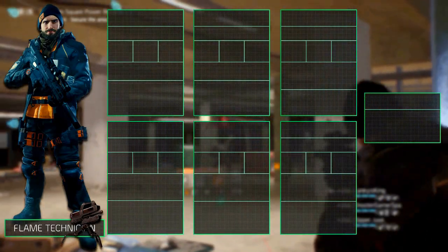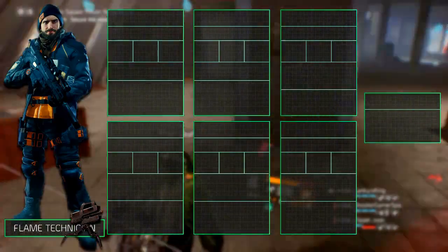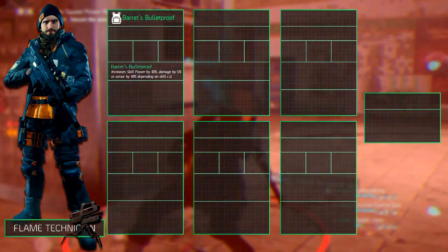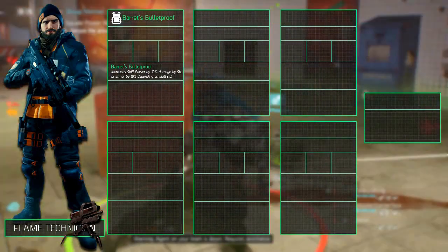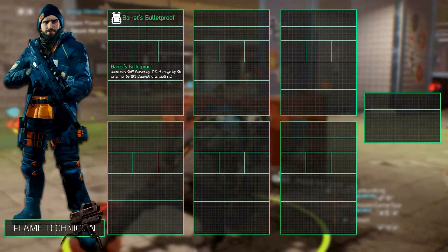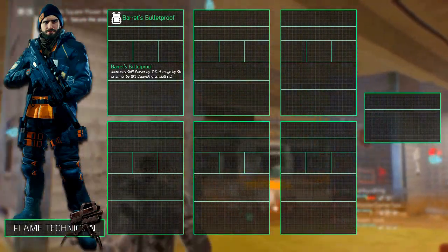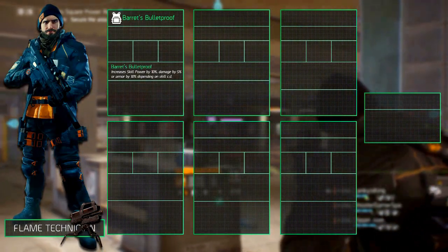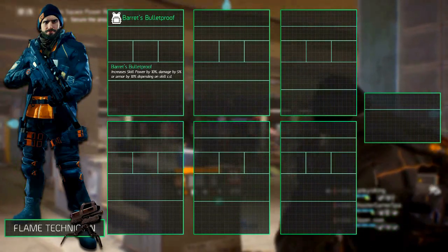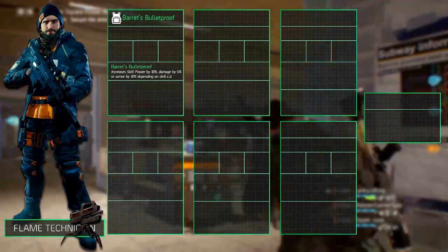For the chest piece we recommend the exotic chest piece Barrett's Bulletproof Vest. Its talent, Barrett's Bulletproof, increases skill power by 10% when no skills are on cooldown, increases damage by 5% when one skill is on cooldown, and increases your armor by 10% when two skills are on cooldown. Alternatively you could go for a high end chest piece with Vigorous to boost your toughness, though this would require a healer, so in solo play it isn't recommended unless you are running a healing skill.